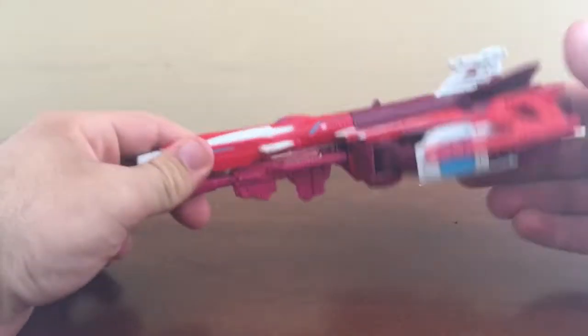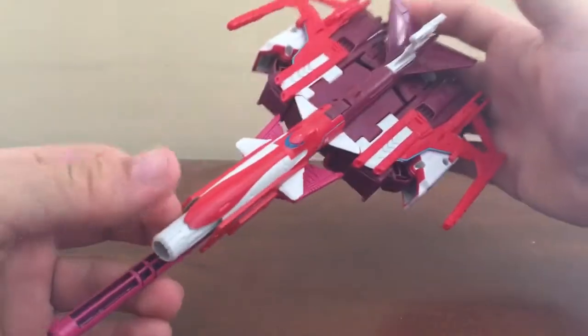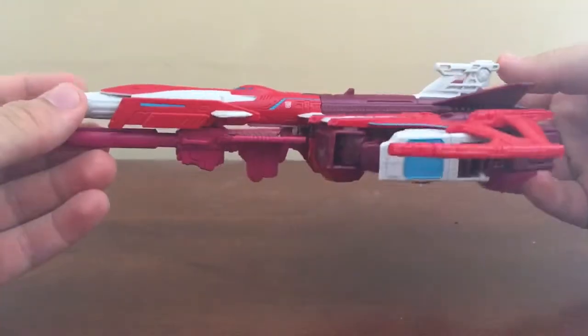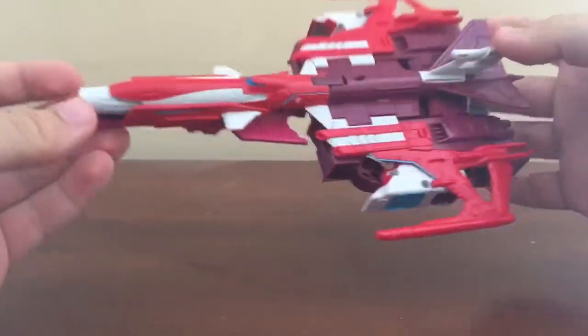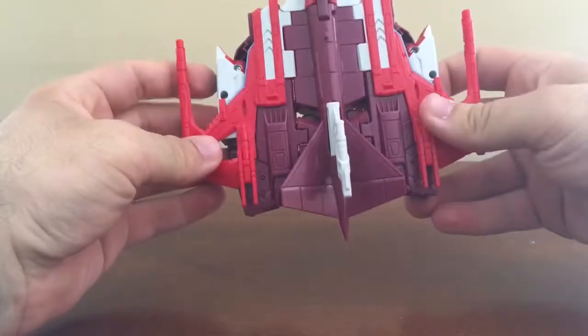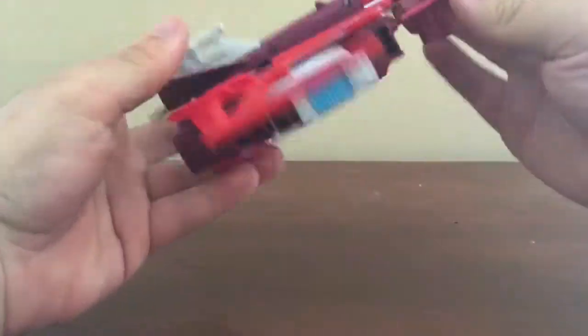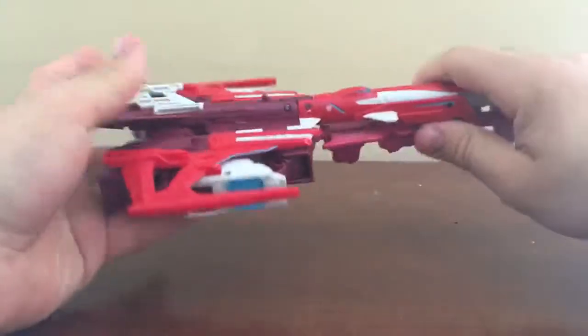Of course we know that Scattershot is the leader of the Technobots. And you can see it's a really nice looking jet fighter. People did make a joke that this is actually a flying box, and I will agree — it does look like a flying box with a little cannon attached to it.